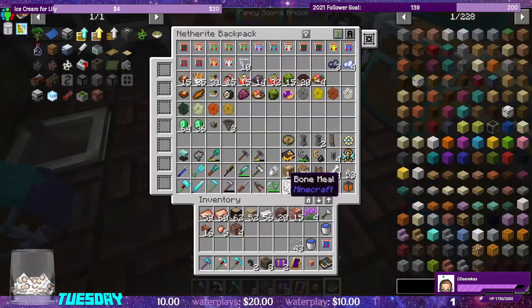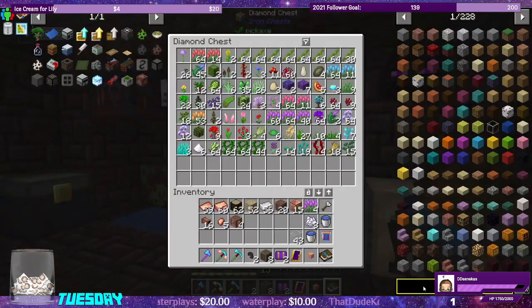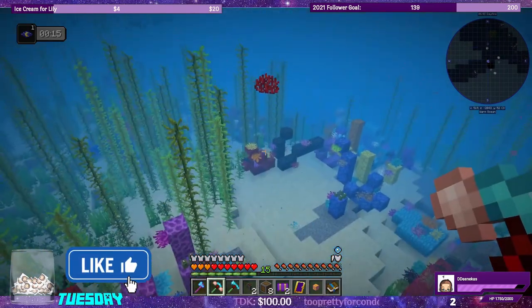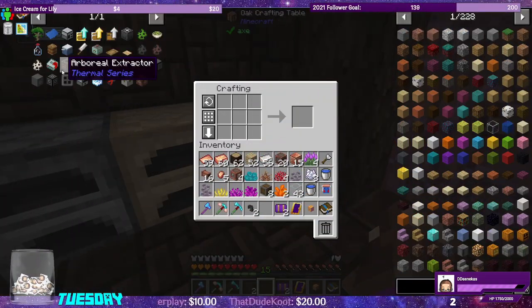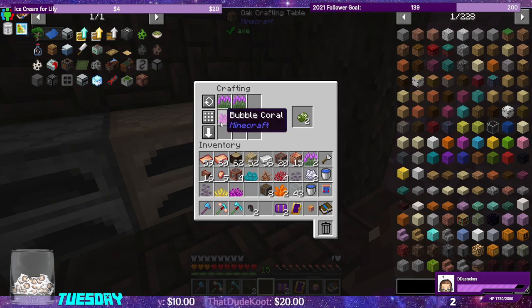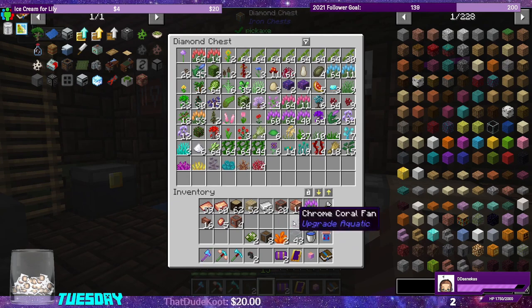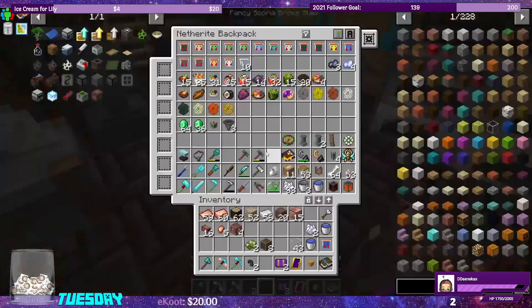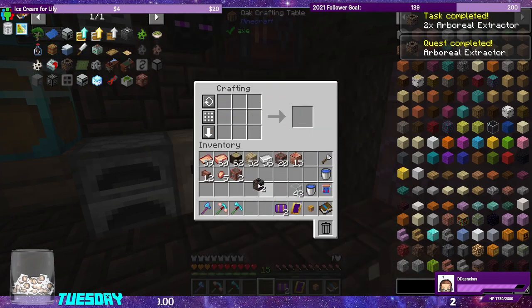I've been keeping the bone meal on me. We need coral — it doesn't look like I picked any up. We can use silk touch to get it. Now that we have coral, we'll drop that in as well — a whole bunch of different coral. The flowers worked too, and we should now be able to make both of the arboreal extractors.